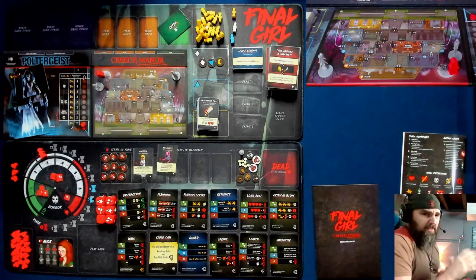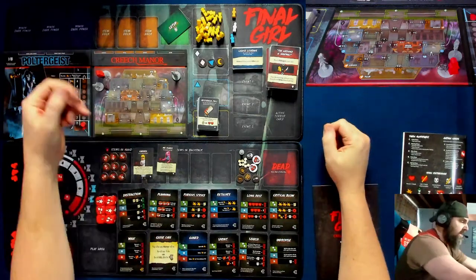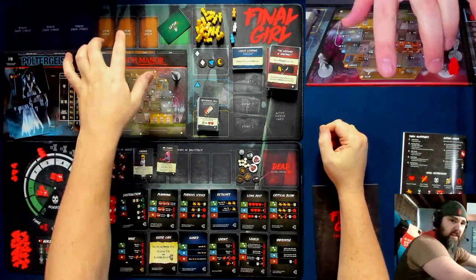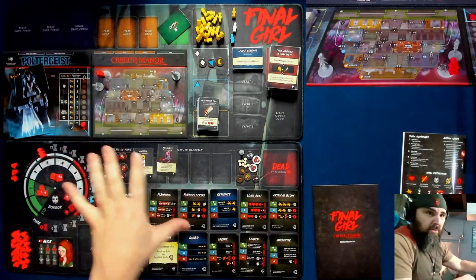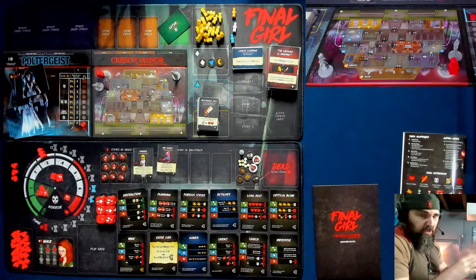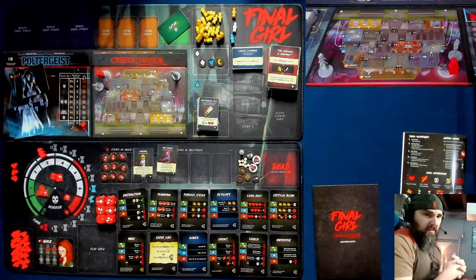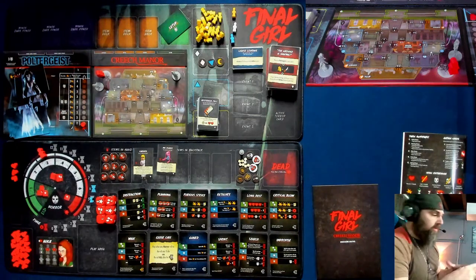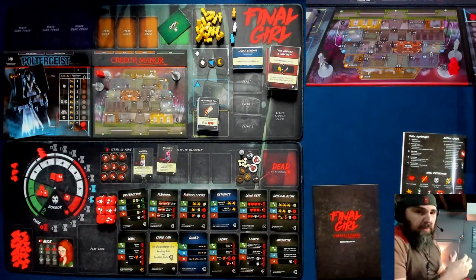This one's kind of the opposite for me — I like the location a lot, the house is really cool. The secondary camera is going to be a top-down view; I can't get it set up the other way, but I wanted to give you a closer look of the map because there's a lot going on, especially with the minis. I really don't like the poltergeist as a killer — you cannot attack the poltergeist, so a lot of the cards you normally use are just irrelevant.